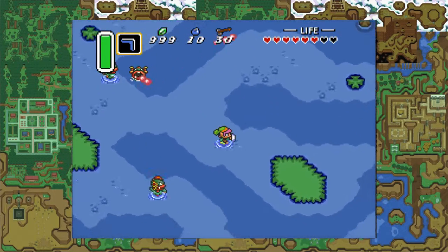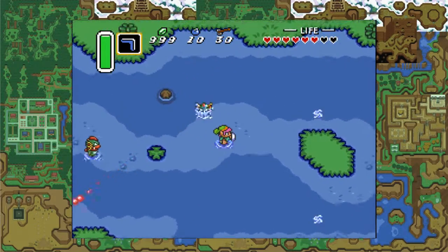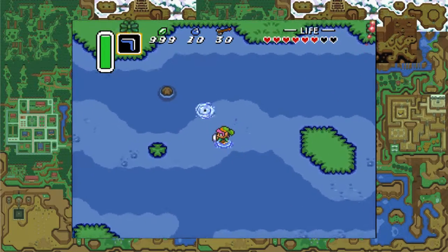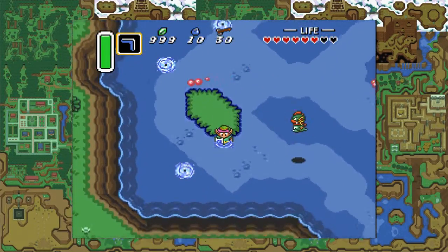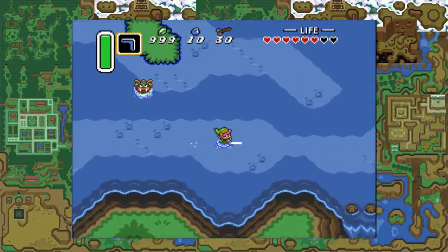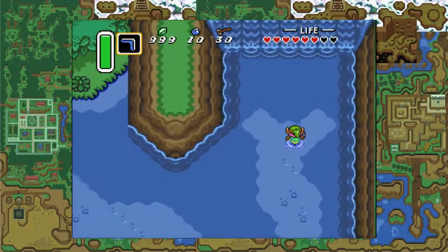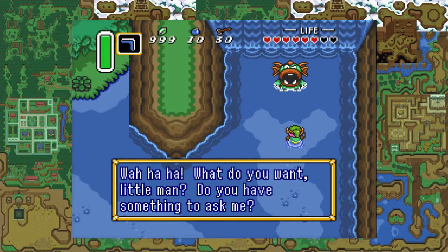Somewhere around here there will be a reward for us. I went the wrong way, so we have to go back. It's kind of a maze, but there's not too many pathways. We are almost there. Up here — rumbly rumbly. What do you want, little man? Do you have something to ask?